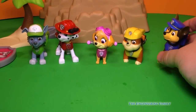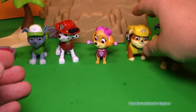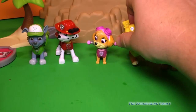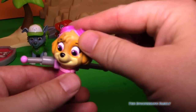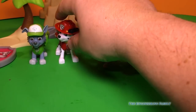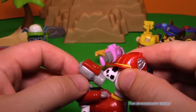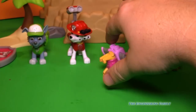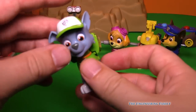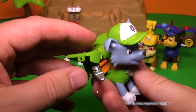Now let's push each one of their badges and see what happens. Here's Chase. Now we have our friend Rubble, and that shovel. We've already seen Skye, but watch it one more time — ready to fly, Skye! We've got Marshall and his water hose. And then Rocky — I like him because he likes to recycle. Look at that, he's got his tools right there ready to fix anything he needs to fix.